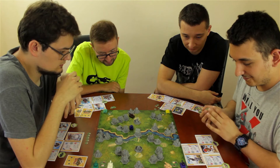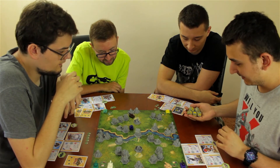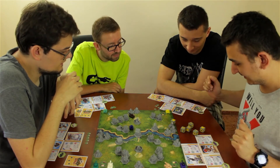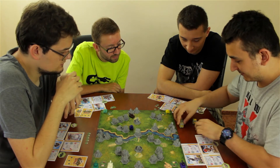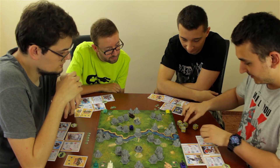Player 2 explains his strategy: both drivers have a movement of four points, so with that mobility his main goal is to capture the other player's flag. Player 1 then takes his turn using the scissor tank, trying to reach a nearby objective, commenting that it's not too much movement but manages to reach it.